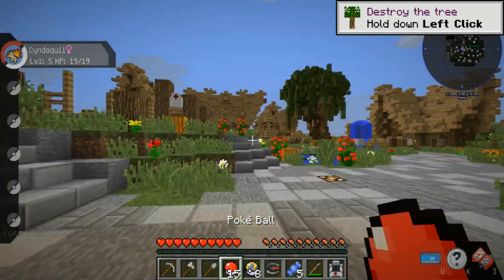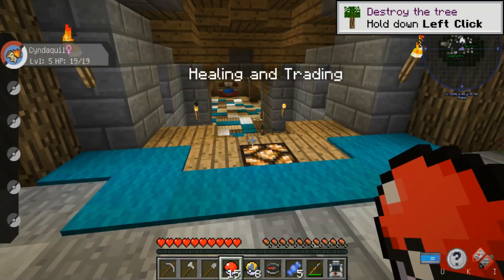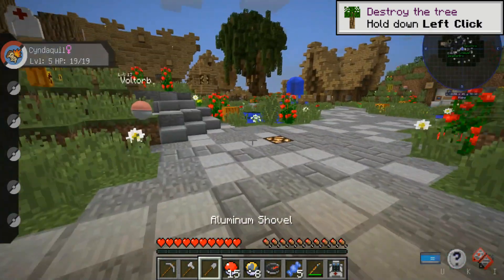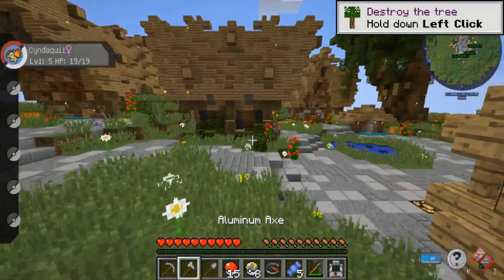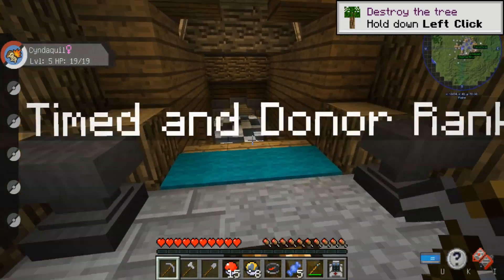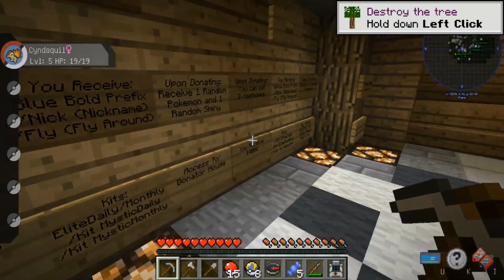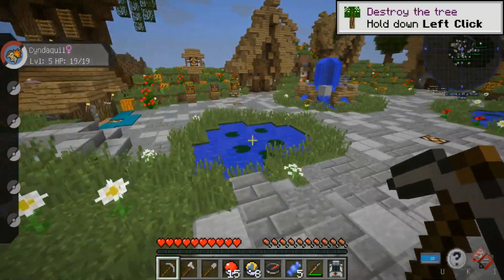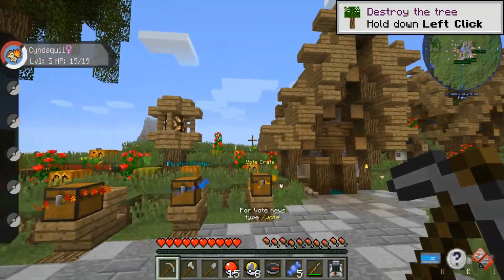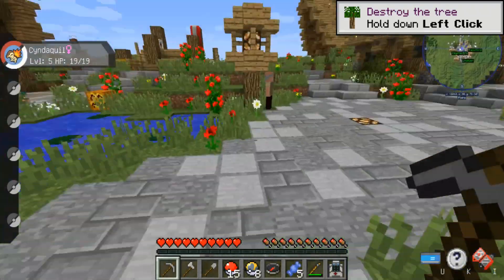That series is continuing — I've just been extremely busy, but we're going to be recording on the Poke Mayhem server. Here are the timed and donator ranks. As you can hear, there are different Pokemon like Voltorb around. If you feel inclined, you can donate to the server — all donation ranks and timed ranks are listed there and on their store. I'll leave the server IP, the store link, and the texture pack I use for Poke Mayhem down in the description.